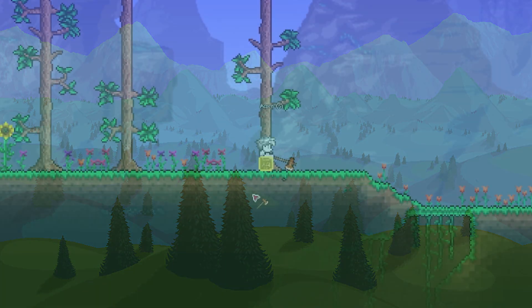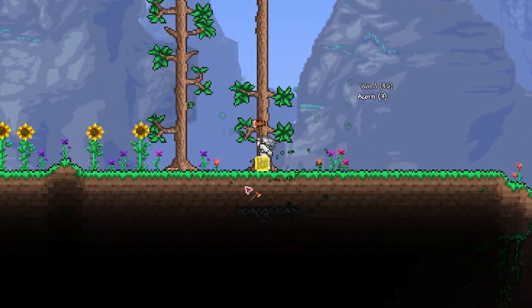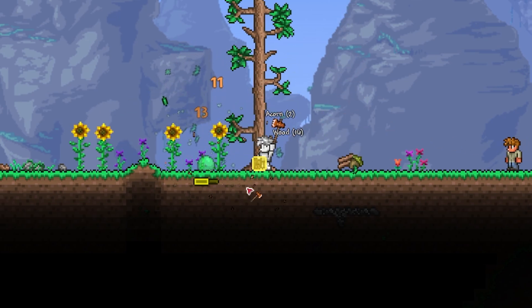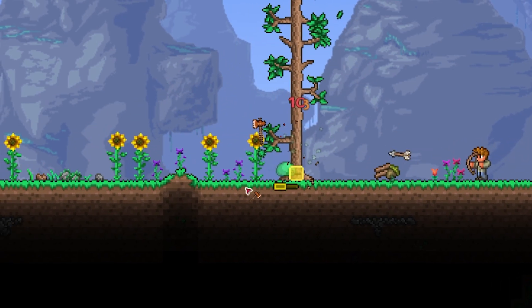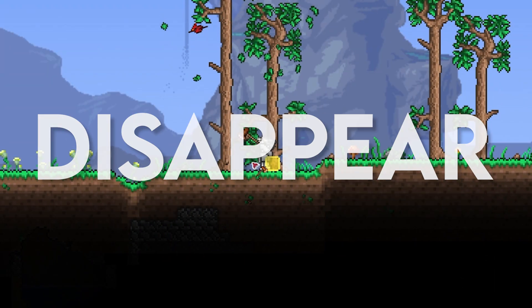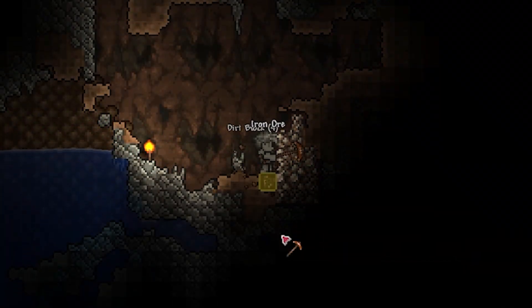So before we did anything we started to get some wood so we could make some NPC housing later on. We also really needed to hurry because if we didn't get to the dungeon on time and fight Skeletron, the dungeon might just disappear.